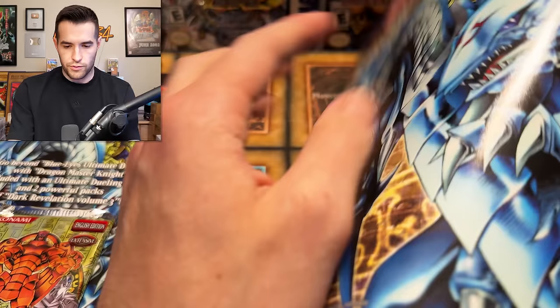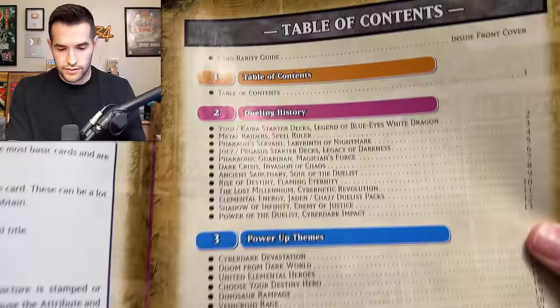How does it tell us how to duel? I might need to use this. Dueling history, table of contents, power-up themes, Dark Revelation 3 checklist — interesting. Oh, it looks like there's some pretty cool stuff in here. I might have to hang on to this — just kidding, I'll send it back to Lars. Very cool. I don't know if he wants that or not, but either way it's pretty cool.